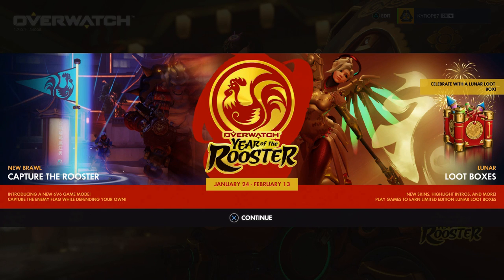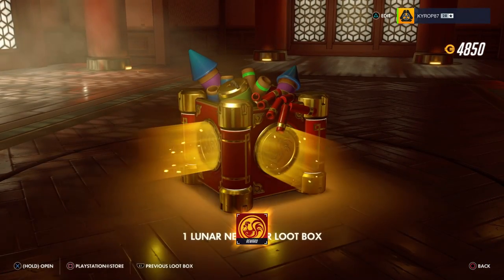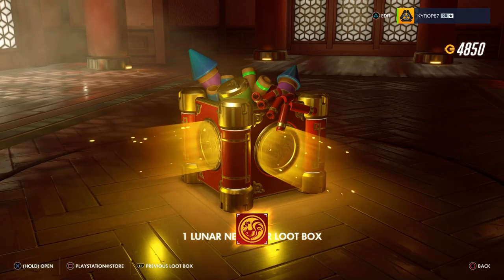I'm really liking the Mercy green wings there — I'm probably going to use that exclusively once I get it. Let's open our first loot box right away. Oh, a new player icon — gonna equip that.